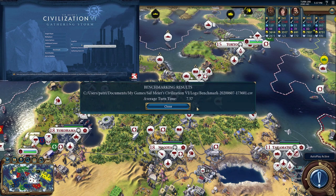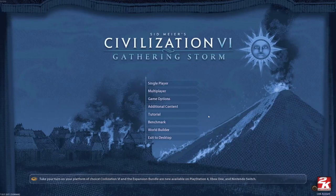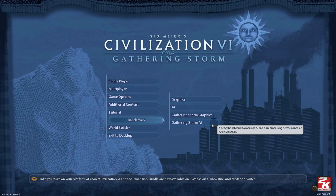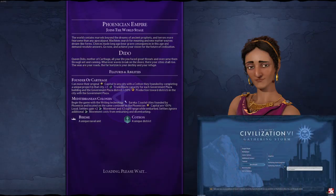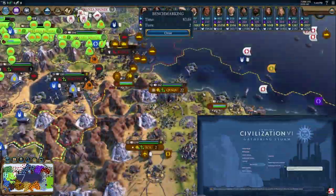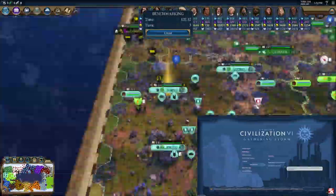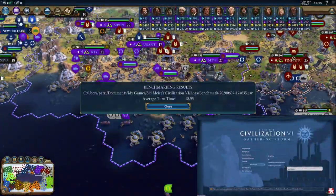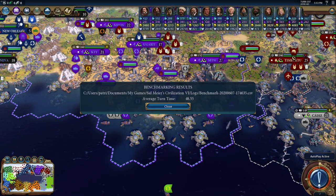Hang on in the great Civ 6 Benchmark Extravaganza — we've got two things coming up. We're going to show the computer specs, and before that, we're going to show the AI Gathering Storm results. The AI Gathering Storm ran five turns in slightly over four minutes, so that's around 49 seconds per turn.